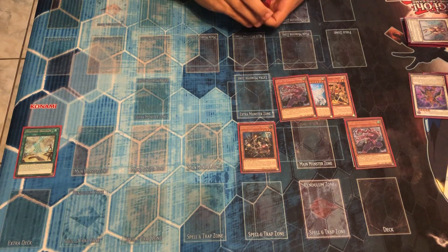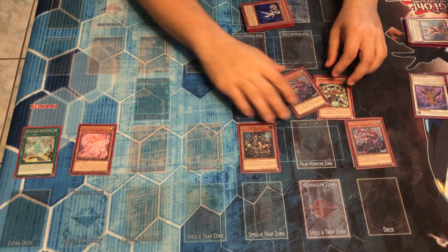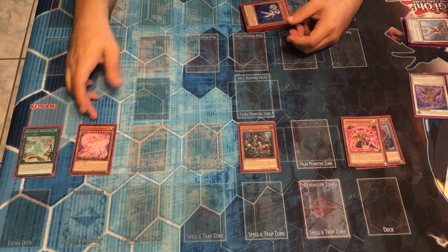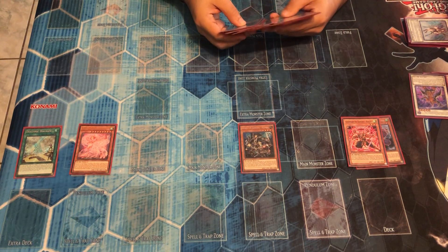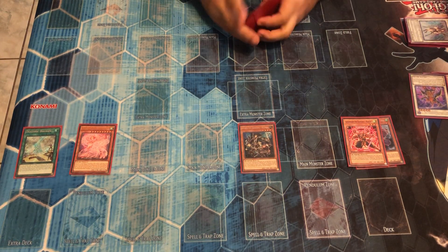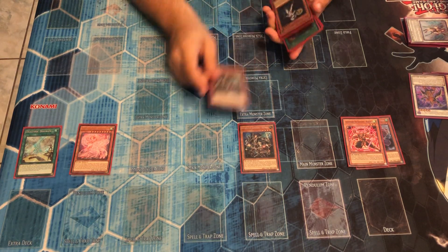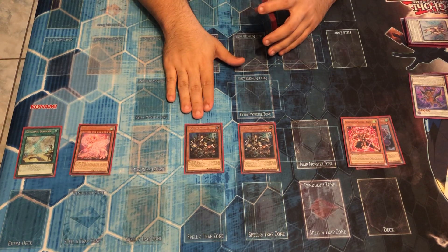So your hand is two winds, so you can proceed to summon your Draco Phoenix. Draco Phoenix — you use both of the wind monsters. You can use that effect if you want to banish the top four cards of your opponent's deck. That's really iffy whether you ever activate it or not, because you could give them effects depending on what deck they're playing. So you can activate it.